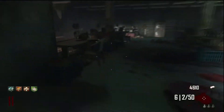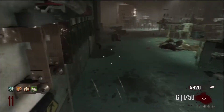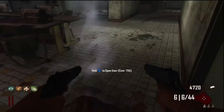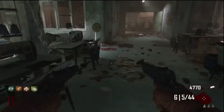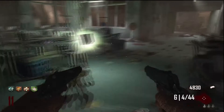In this first clip, as you can see, I'm using Mustang and Sally — I'm classing this as an explosive weapon. Some people have said it's a wonder weapon type, but I think it's an explosive. All shots from Mustang and Sally will either hit or injure one of the crawlers in this round, but there is no perk dropped.